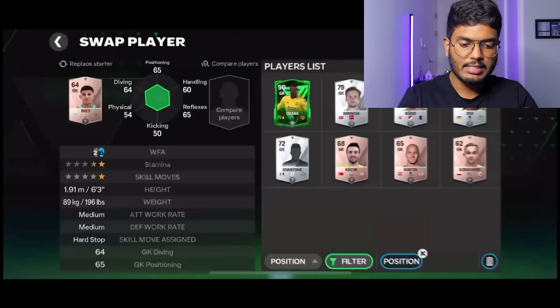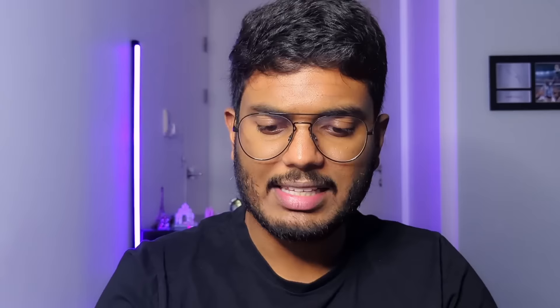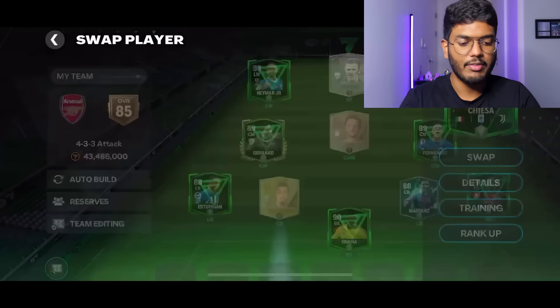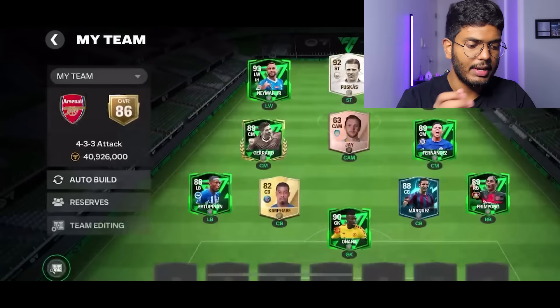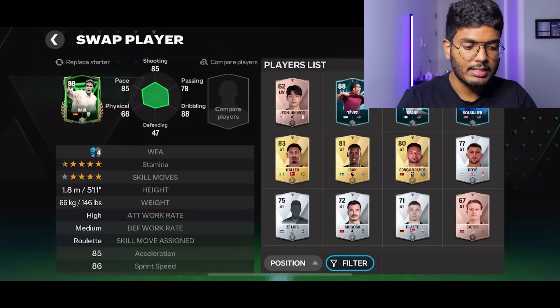For goalkeeper we've got Unana - great, forgot about him. For the right wing, Okocha gives only 72-rated and Pieza is also 72-rated - impossible to use them there. Let's see other options. We've got Raul - he actually gets a better rating at right wing than those other cards.